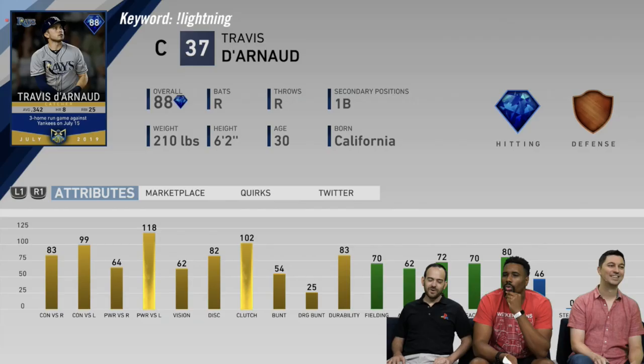Moving on, we have Travis d'Arnaud — as a Tampa Bay Rays fan I'm very happy about this. This card is actually really good; they definitely did not skimp on it. 99 and 118 power versus lefties, really good splits, and 83 and 64 versus righties. 62 vision, 46 speed, 70 fielding, 80 blocking, 62 arm strength. Not great behind the plate, but a really good catcher — a very good pinch hitter option. He's an 88 overall Player of the Month.